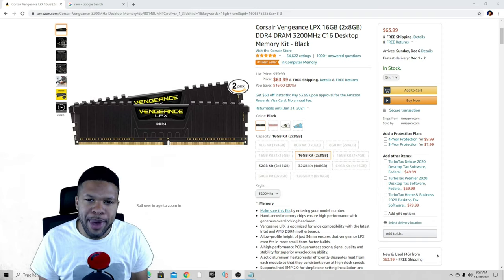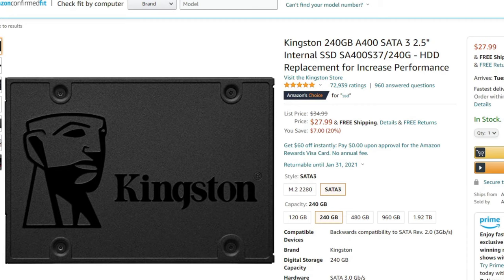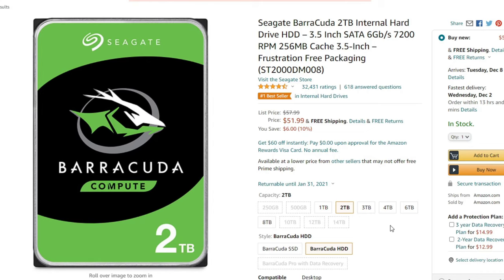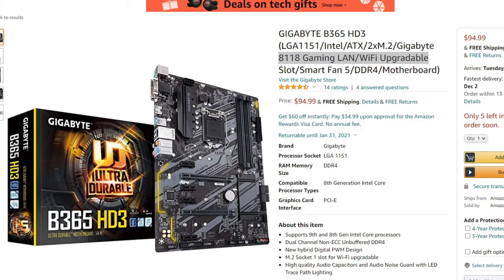For RAM, you can get two 8GB sticks totaling 16GB of Corsair 3200 DDR4 RAM for $63.99. For storage, you'll need an SSD to install your operating system — a Kingston 240GB SSD for $27.99 is a cheap, reliable option. For storing all your ROMs, a Seagate 2TB hard drive is $51.99, and if you need more space you can step up to a 4TB for $80.